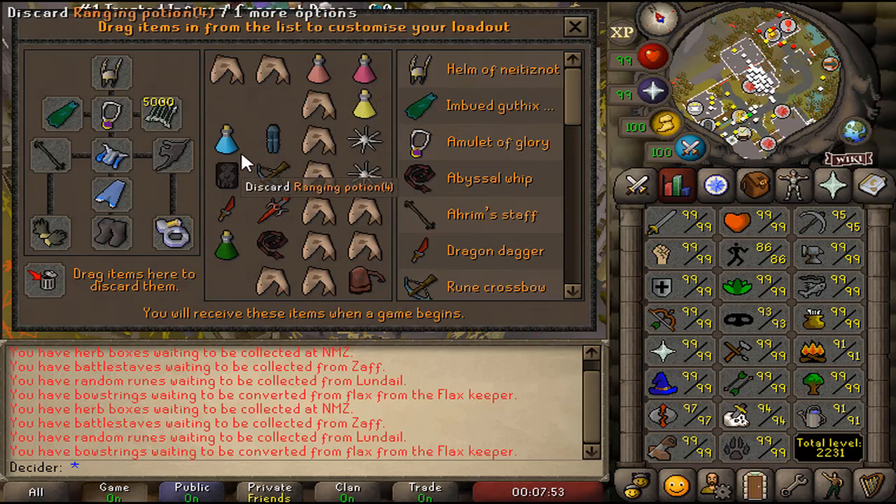You've got a ranging potion and a super combat potion — pretty much just sip these all the time. Remember when you brew you have to sip a restore, then sip these if you want to range or melee again, because you always want to be fully boosted. If you're not, you're just going to lose out on potential damage.